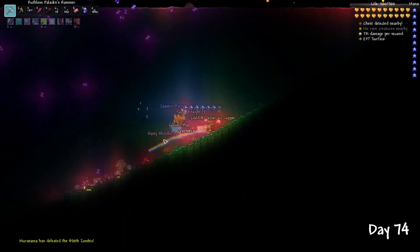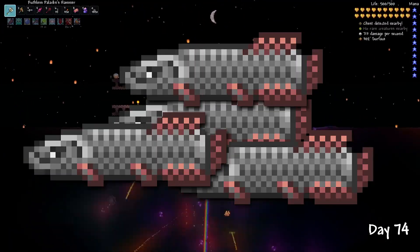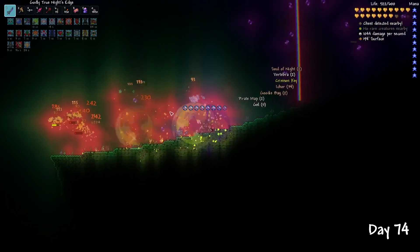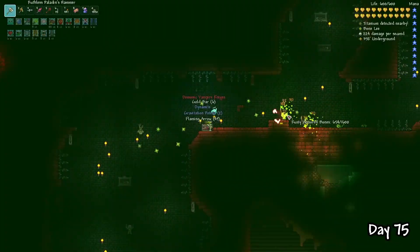The jungle grass in my key farm had finally grown all the way, and now the fishies would start to spawn. I got extremely lucky — on around my 150th one, I went to check on the loot and saw the jungle key along with the Crimson key. After a quick trip to the dungeon, the vampire knives are finally mine.